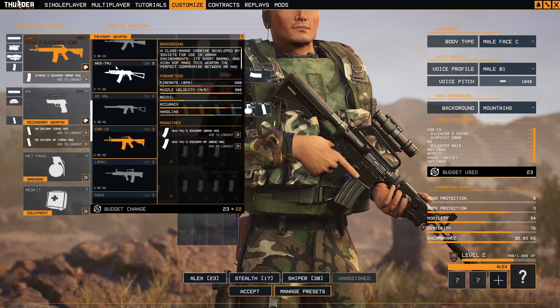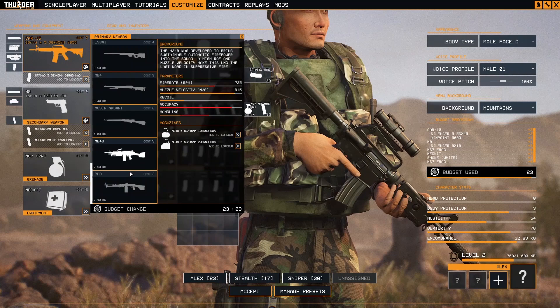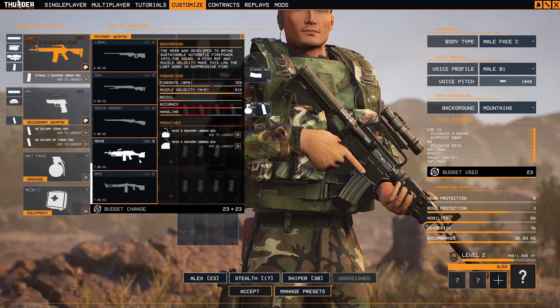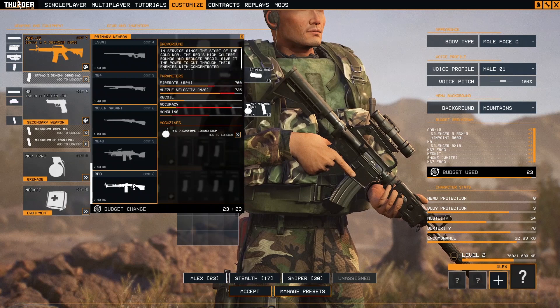We have two machine guns here: the M249, which is an American weapon, and the RPD, the Russian counterpart. Let's check out the differences between them in parameters.